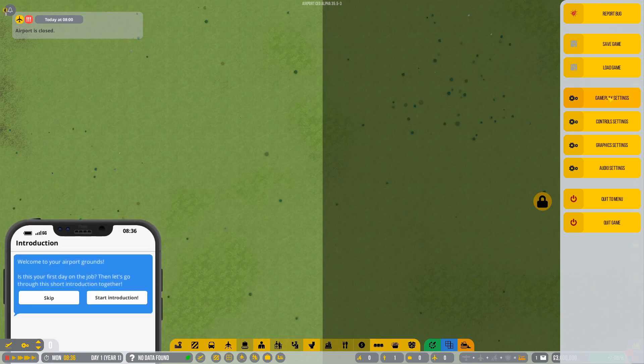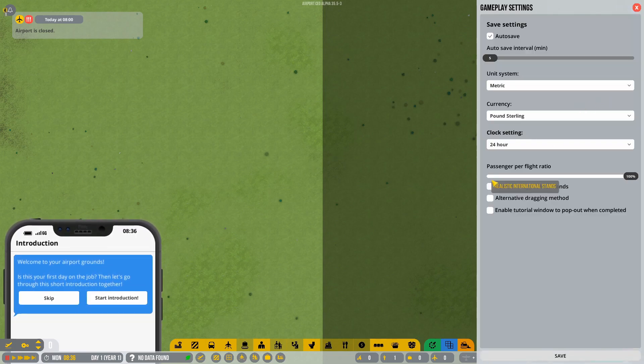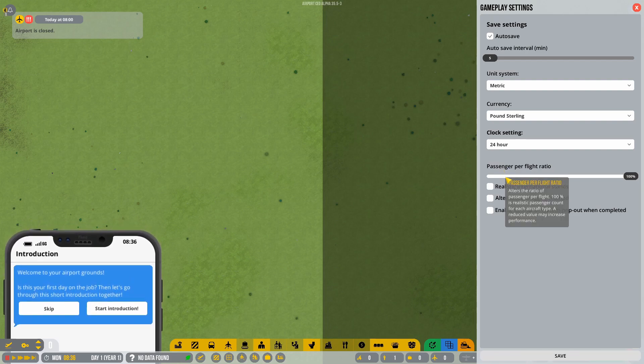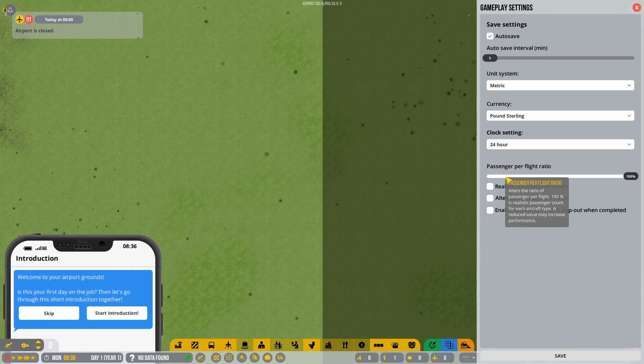The first thing I'd recommend you do is hit escape, get into gameplay settings, and you'll see there is a passengers per flight ratio. Put that up to 100% — this just means that every plane that comes in is going to bring in a realistic number of passengers.